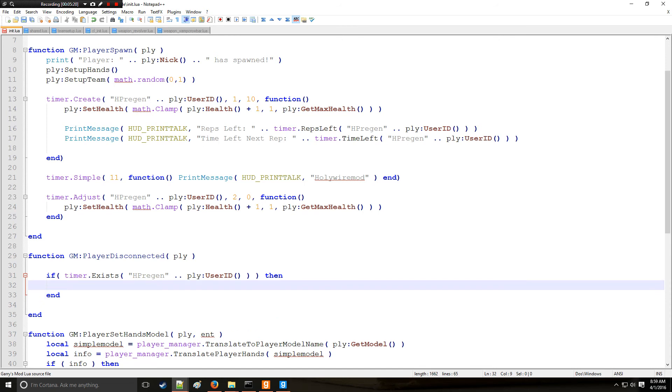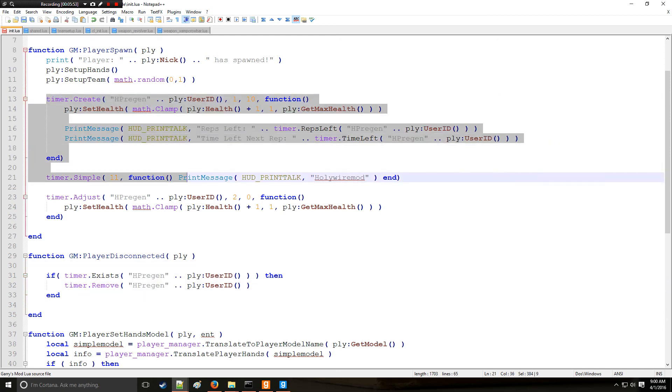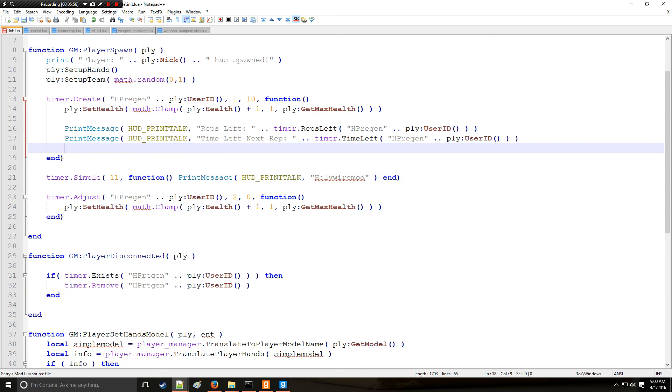If the timer exists, we remove it using timer.Remove(). Note that this used to be timer.Destroy(), but it was updated to Remove() — Destroy() will be removed at a later date. All you need is the identifier. As soon as the player disconnects, this timer will no longer exist.